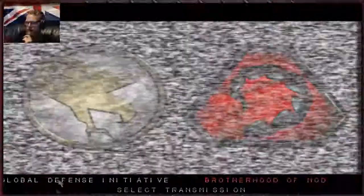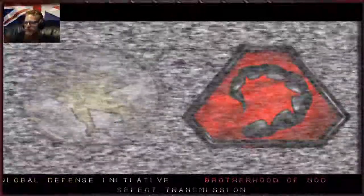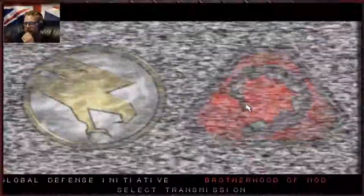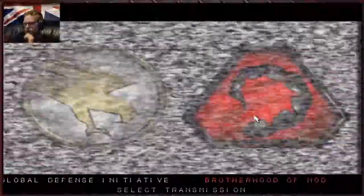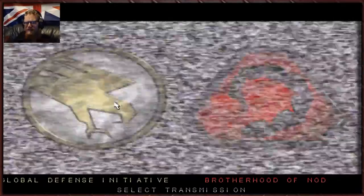Let's hit up a new game. We have two factions to choose from. We have Nod, which are the evil terrorist organization, and we have the Global Defense Initiative, which are the good guys. I've always preferred GDI over Nod. GDI units are basically more expensive, slower, and heavily armed and armored. Nod units are the exact opposite — faster and cheaper, but weaker. I just like GDI. I think they're cool, I like their logo, and I like the pleasing gold color.